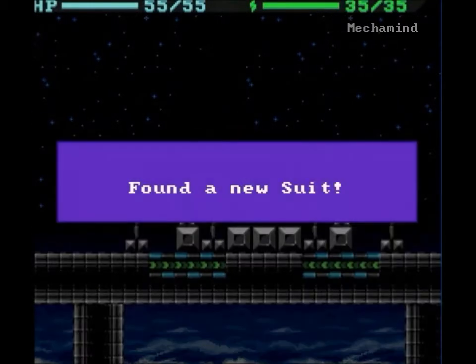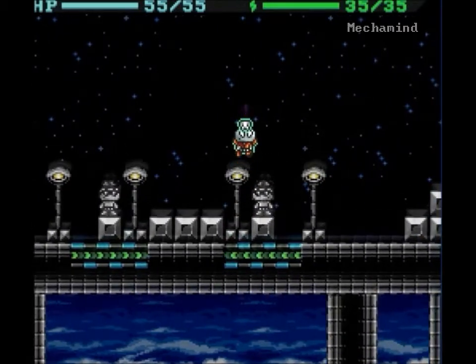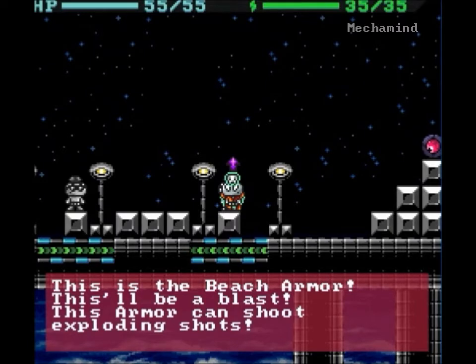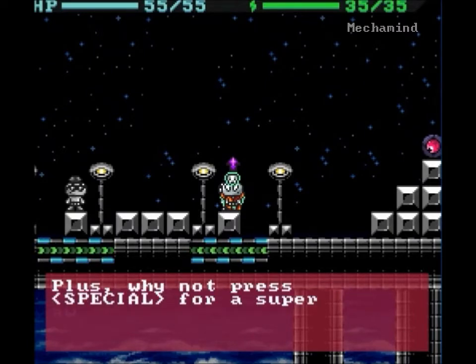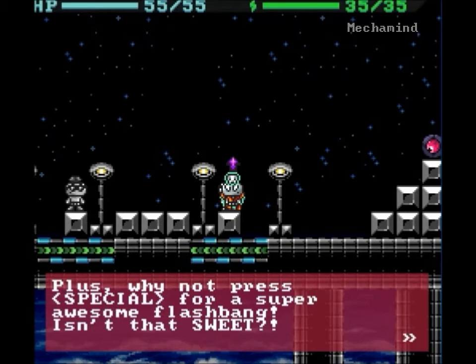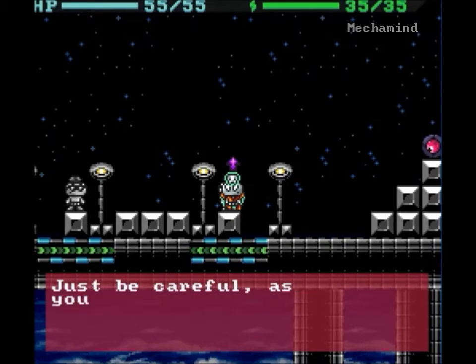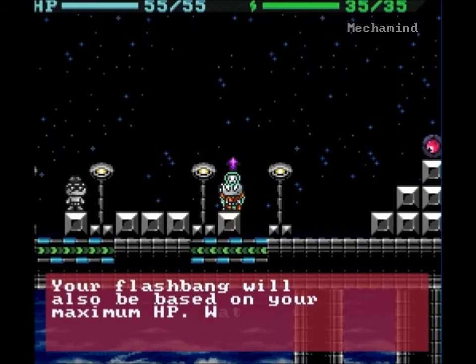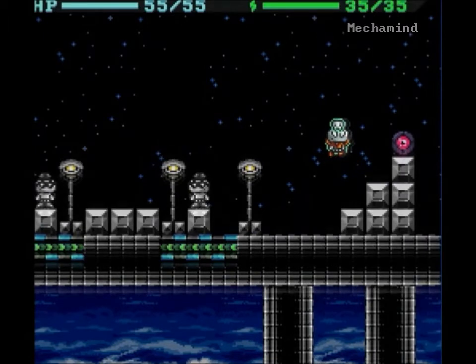Not gonna worry about other HP or energy for now, because we've already found the new suit. Let's talk — this is the Beach armor. This'll be a blast. This armor can shoot exploding shots. Plus, press special for a super awesome flashbang. Isn't that sweet? Just be careful, as it will take double the damage. Your flashbang will also be based on your maximum HP.